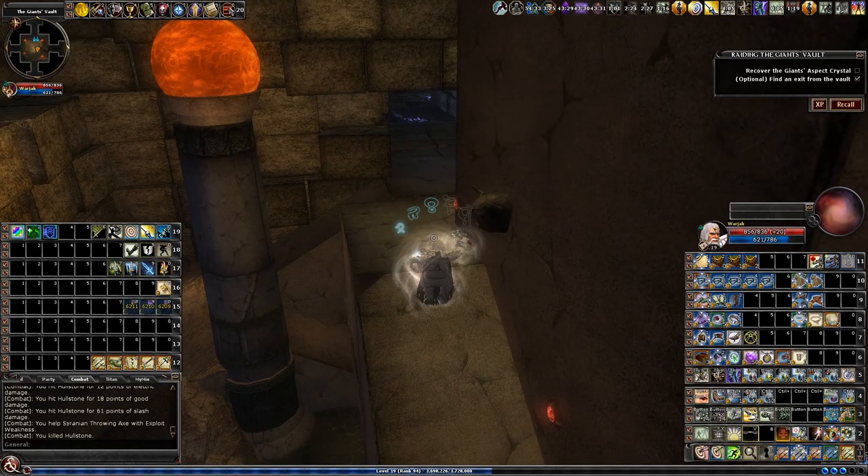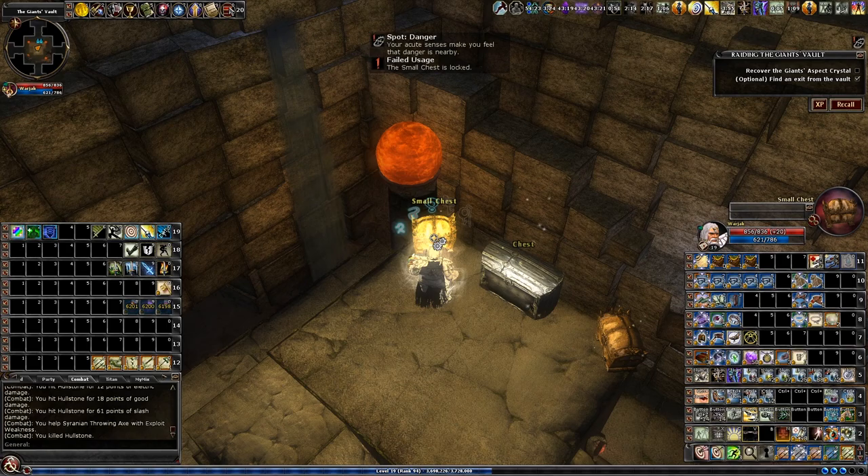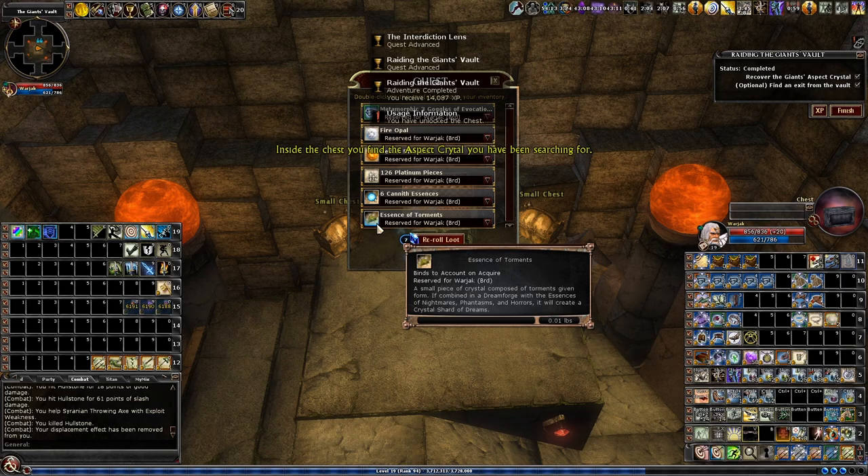Now that I pulled those two levers, all these traps are deactivated. Those are the chests on the side — now you can see they're locked; they only open after you open up the main chest.